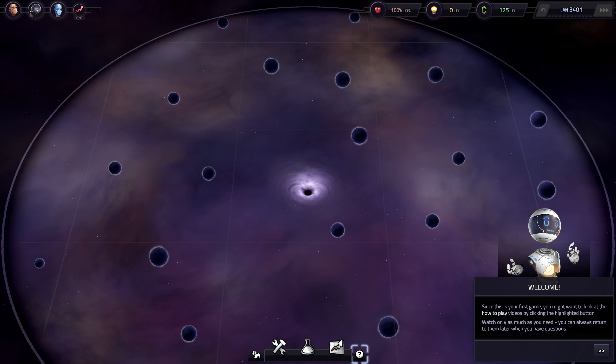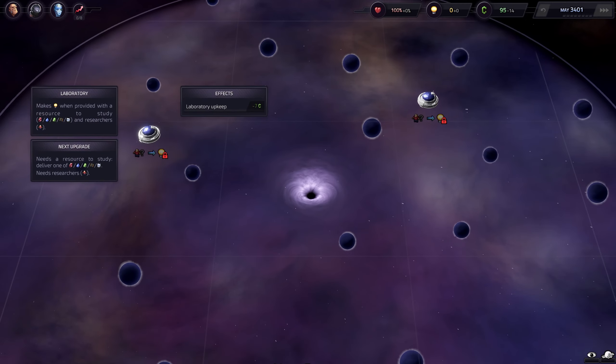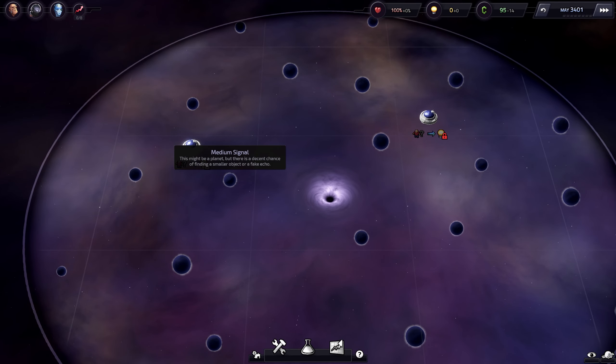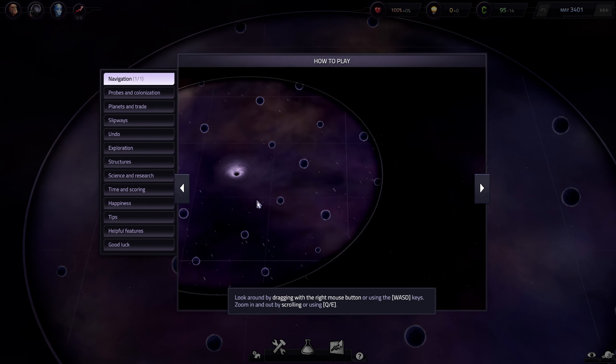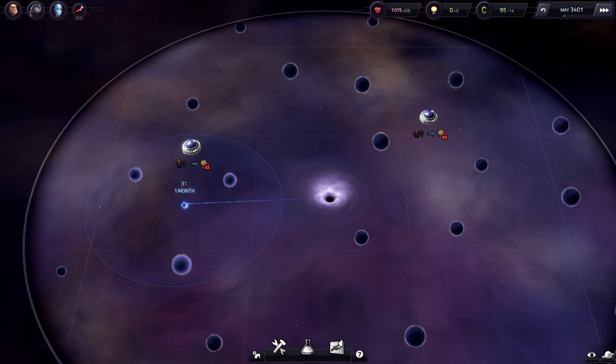The game says this is your first game, you might want to look at the how-to-play videos by clicking the highlight. Okay, let's return to them later if you have questions. Let's build the structure right here, this seems like a quick spot. And then here looks good - and then this is a laboratory. Okay, and then we have to scan. I know that. Probes and colonization - oh, from the center. Oh gotcha, cool.